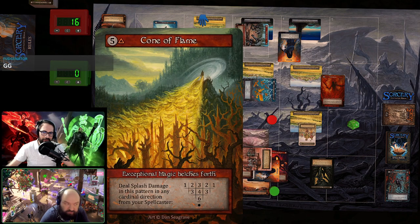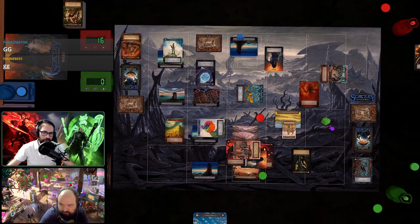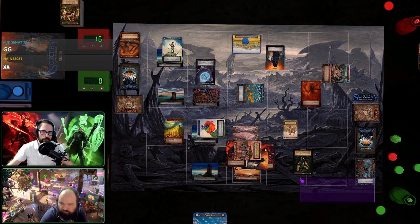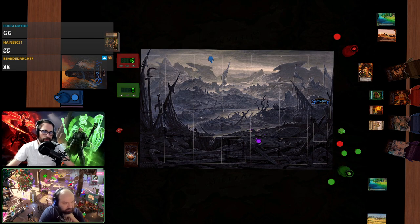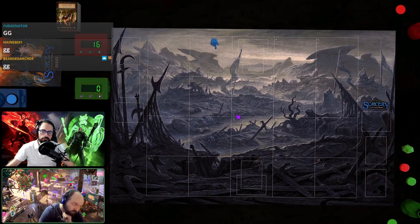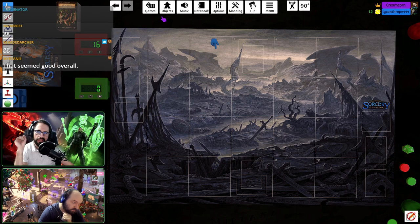Post-game reflection: Immolation was never cast due to missing fire threshold. Cone of Flame might have helped earlier. Pudge Butcher did a lot of work. First game of sealed felt very tactical but with swingy moments. Second player had cut counter spells — had the exceptional counter spell and the 'counter near your spellcaster' one — wondering if the latter would have been the difference between winning and losing at death's door.